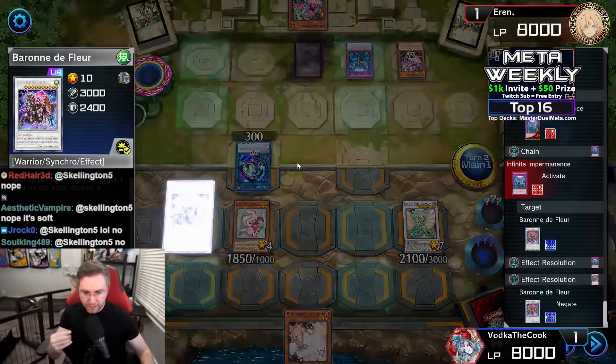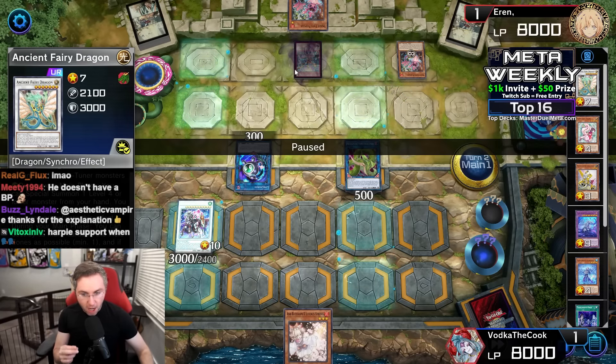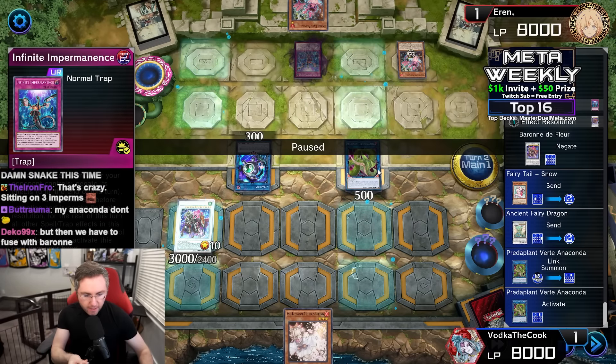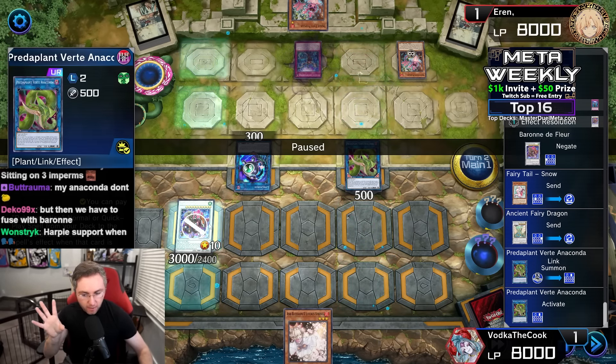That Imperm you're trying to pop will be the one that tries to negate you — no reason to negate it. Now we're making Anaconda just to get hit by the third Impermanence. If we Imperm the Anaconda, Fairy Tale Snow could dodge it. If you Imperm right on the summon of Anaconda before it activates — it's negated, and Baron de Fleur is also negated. So you'd have to Imperm on summon and not wait for the activation. Fairy Tale Snow then chain banishes right — and then you'd fuse with Baron de Fleur. Would that be worth it?